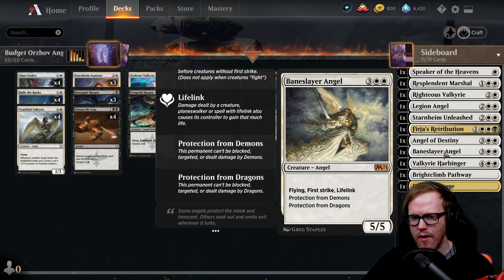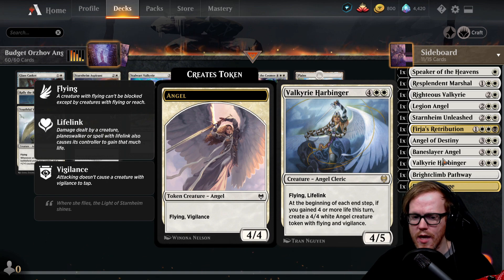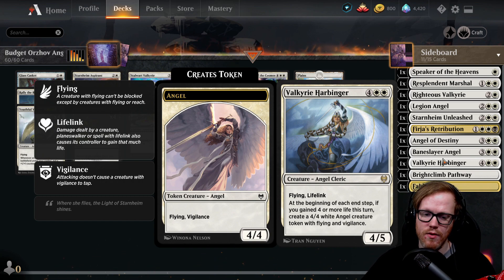Baneslayer Angel can definitely shine in this deck. It's a flyer with first strike, lifelink, and protection from dragons and demons. With Kaldheim adding a lot of dragons to the format, this card now has built-in protection against those as well, making it great as an anti-dragon or anti-red card. Valkyrie Harbinger can replace our six-drop — at the beginning of each end step, if we gained four or more life this turn, we get a four-four white angel token with flying and vigilance. Combined with Baneslayer Angel attacking and gaining five life, we immediately get a token.